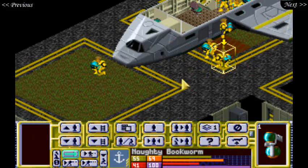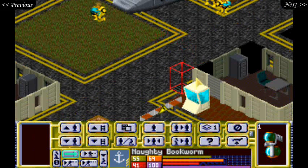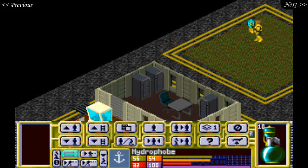We do, however, have someone who's able to get into position next turn for a good backstab. So bring down the house, naughty bookworm. Alright. Hydrophobe — let's see if there's any more people over here. Aliens, rather.